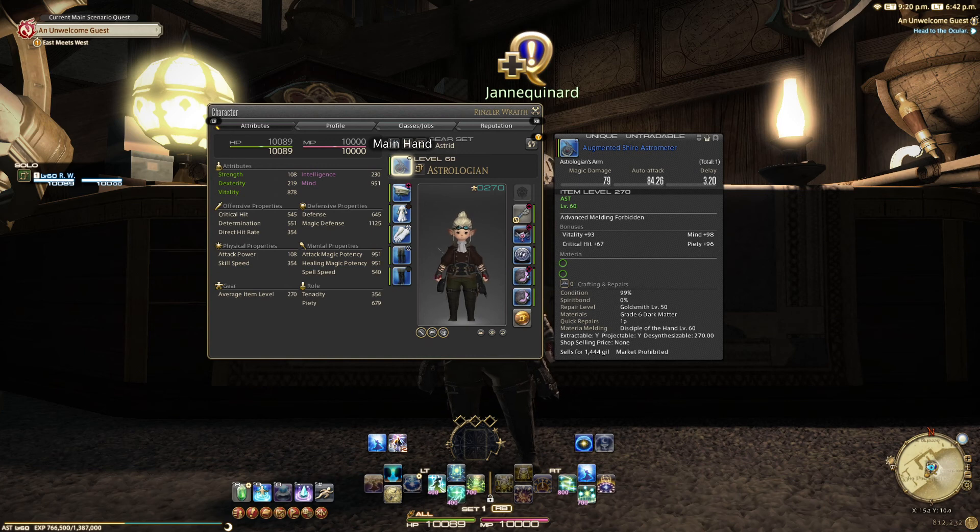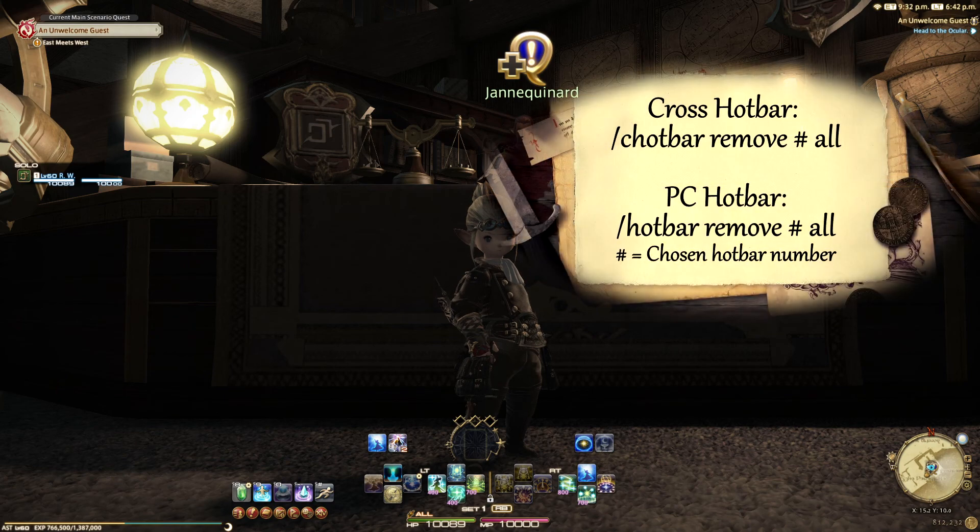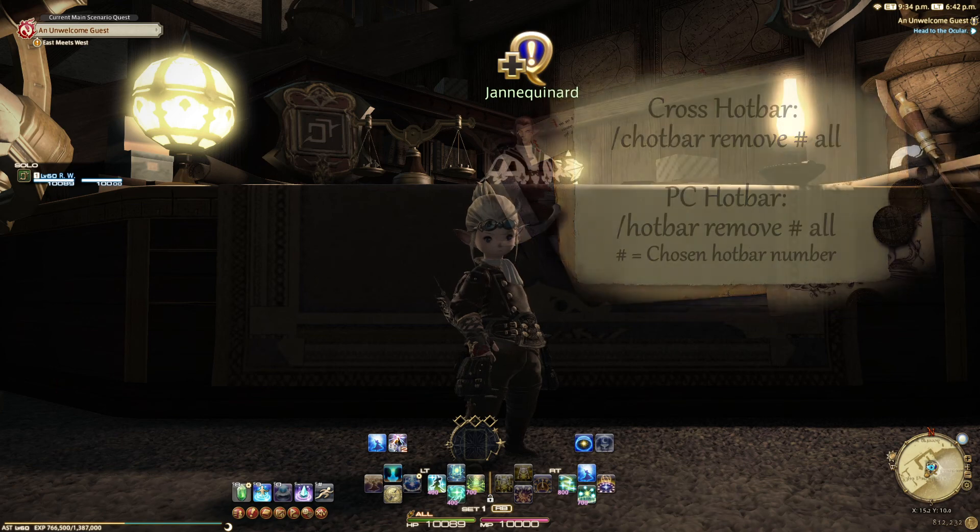Congratulations, you're now an official Astrologian with a full but messed up hotbar. Personally I would remove everything from the hotbar and start fresh because they do tend to place stuff randomly on your bar as it throws it all at you. To do that quickly you can use the following macro, which will remove everything from that hotbar, so make sure you pick the right one.